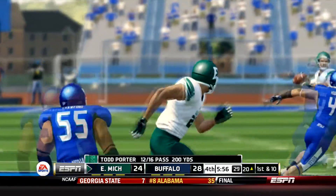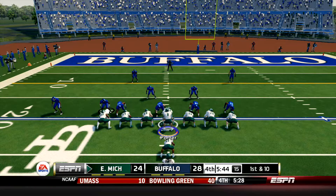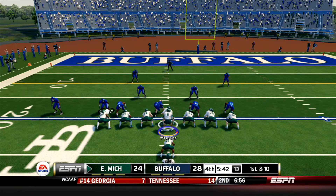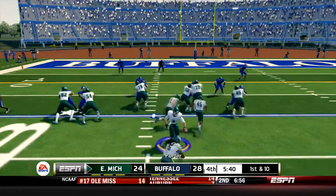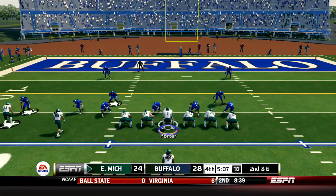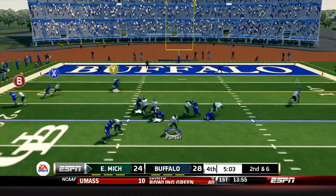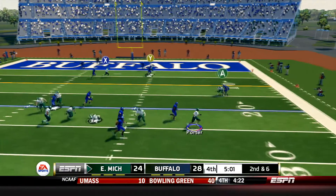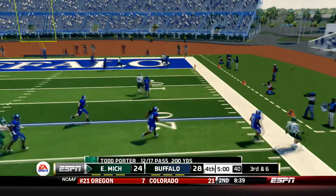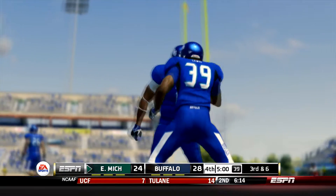Sergio Bailey only his third catch of the game but that one was humongous, just like his last one - from 3rd and 17 from the 47 to first and 10 from the 20. The Eagles now with a high formation handoff, Shaq Van up the middle picks up 4. Second and 6 from the 17. Porter with the drop back, he's going to have to scramble out to his right. He's going to end up throwing this one away, nowhere to go downfield with that one. It's going to bring up 3rd and 6.